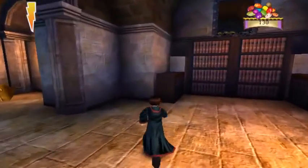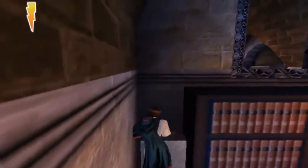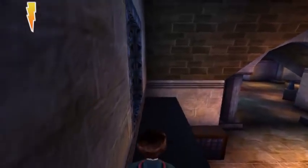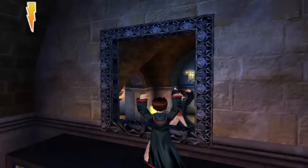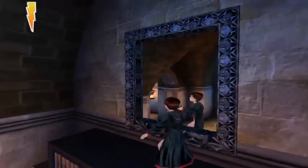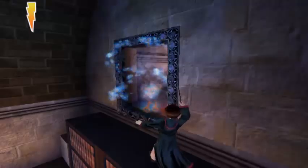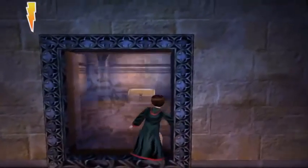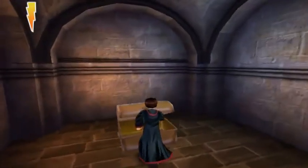I noticed that happened a lot whenever I did the wizard dueling for Chamber of Secrets. It basically just means that some text was either missing or the game expected text to appear - I don't even know how to explain it. And I'm too close to the window so I'm going to back up. There we go - climb through. And another chest, probably just beans again.